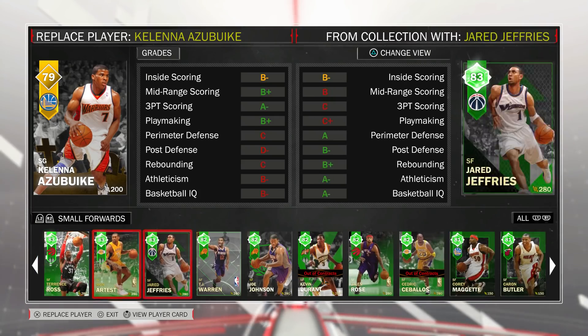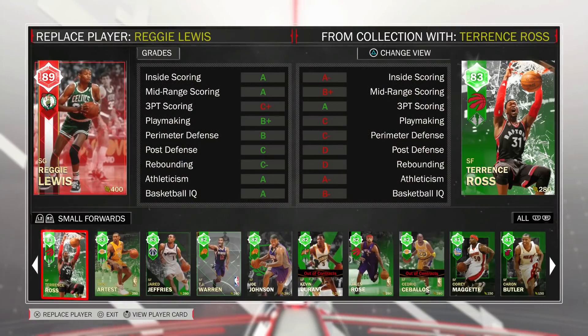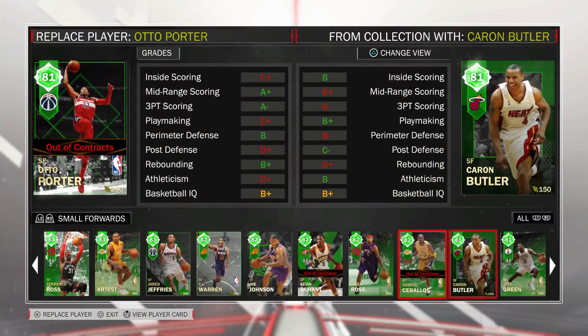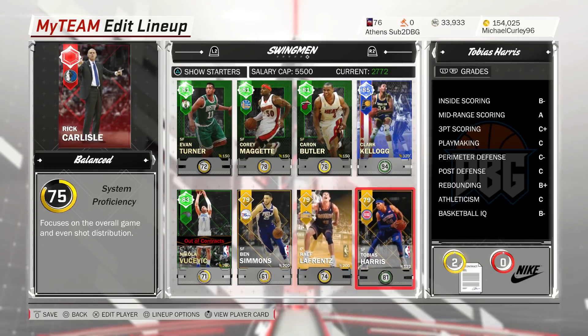Off the bench, I'm going to put in Evan Turner at point guard, Corey Maggette at the two, and Karan Butler at the three. Then I'm going to put in LaFrance, Ben Simmons, and Tobias Harris.